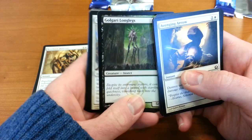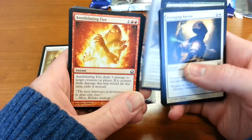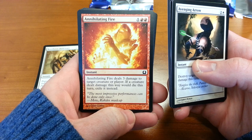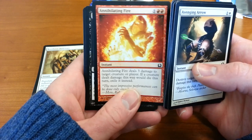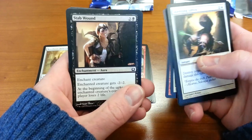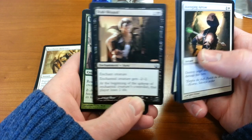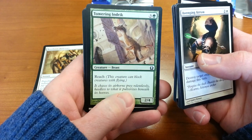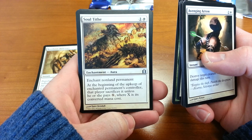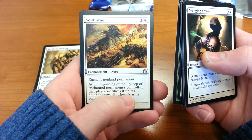Galari Longlegs — some very silly names in this set. Knightly Valor. Annihilating Fire — direct damage, three damage. Yeah, it's kind of like Disintegrate, or more like Lightning Bolt. That's useful — three drop, whatever. Stab Wound — actually wait, that's pretty good. Three damage for a three drop, that's actually better than Disintegrate, though you're more unlimited with Disintegrate. Stab Wound, enchant creature, minus two, minus two. Towering Indrik — Reach without Defender, that's pretty good, it's just very tall. Into the uncommons — Soul Tide, enchant non-land permanent, at the beginning of the upkeep of enchanted permanent's controller, that player sacrifices it unless they pay X, where X is its converted mana cost. Sounds familiar, I feel like there was a card like that in the original sets.